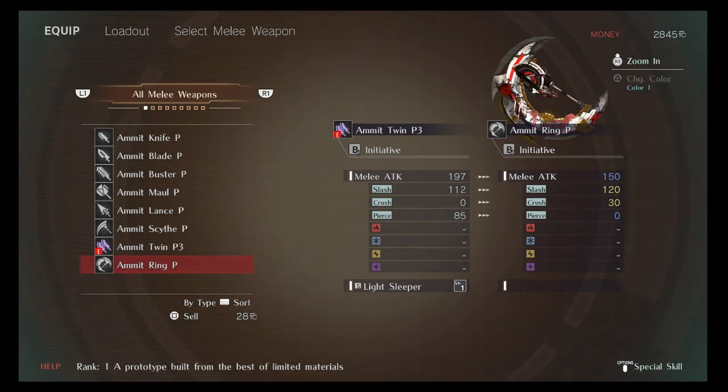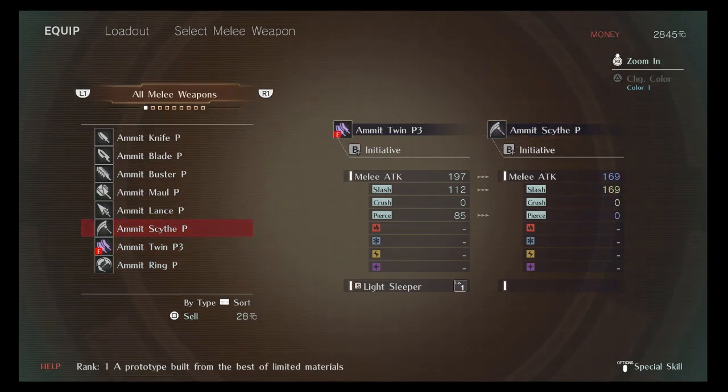As you notice, each one has different attributes. Right here it says slash and crush. Slash is universally good — so if you can have a weapon that has slash, you'll always be able to do some sort of damage. Just keep that in mind: slash is always good.